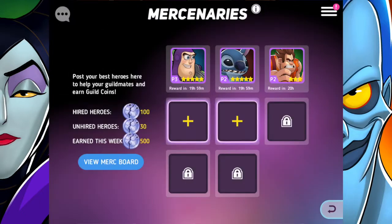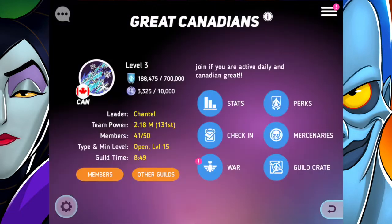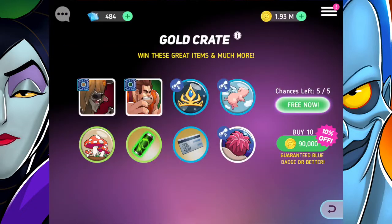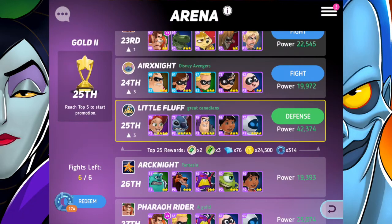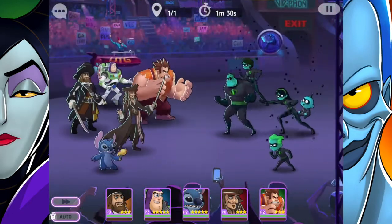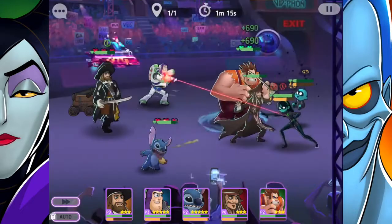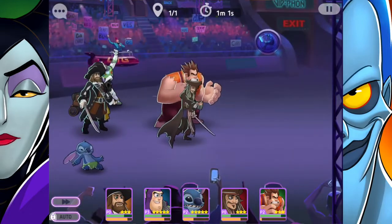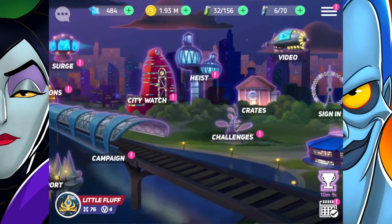We need mercenaries to go out now — Stitch is gonna be amazing, whoever doesn't pick Stitch is crazy. They still have those three war boxes for the live stream, which is good. Gold crates are the only thing available right now, but that's okay. Into the arena — I think we are strong enough to take on Air X Knight. Victory! We're on the move!